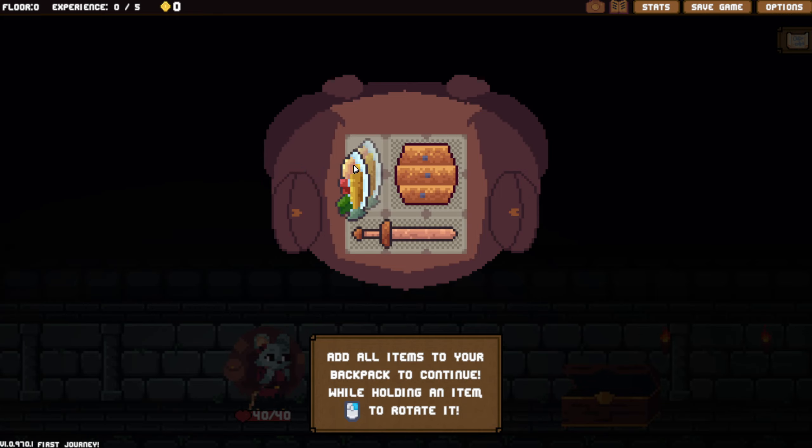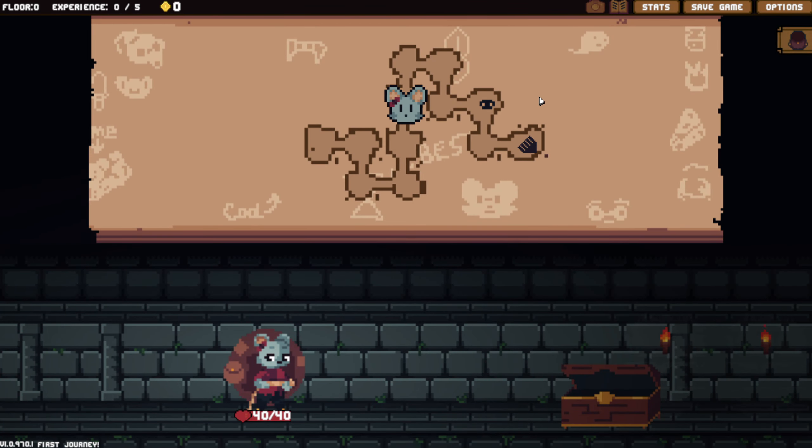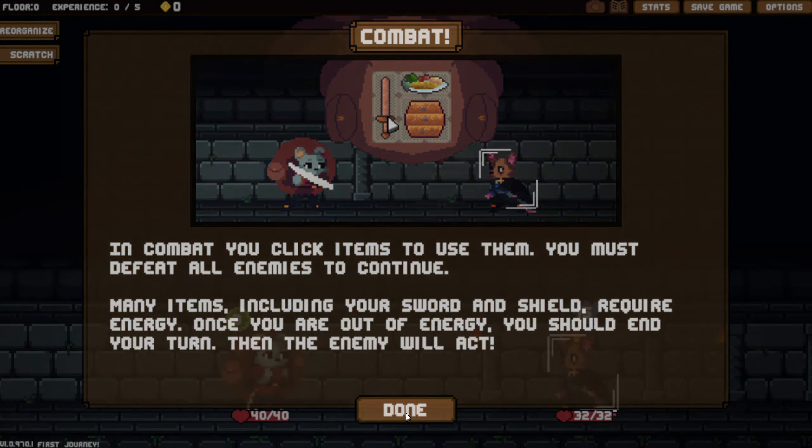We'll grab that - add all items to our backpack to continue. In combat, you click on items to use them; you must defeat all enemies. Basic controls. And many items, including your sword and shield, require energy. Once you're out of energy, you should end your turn.